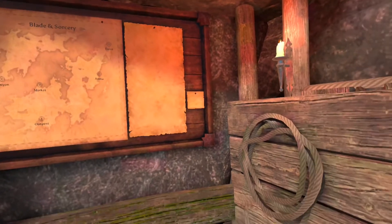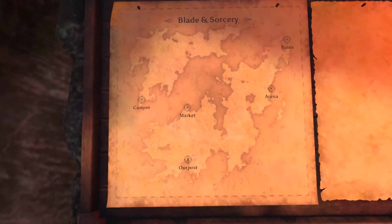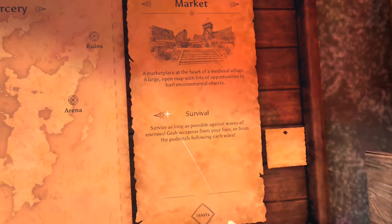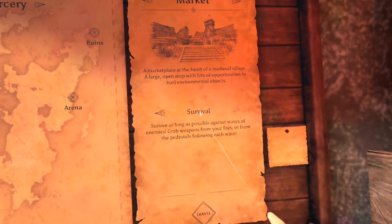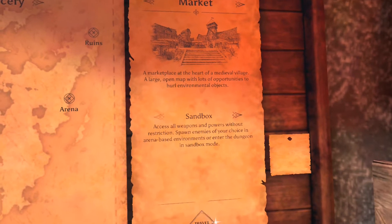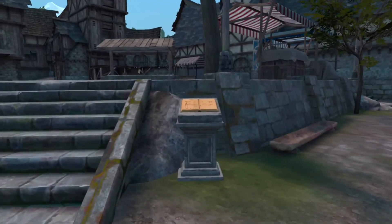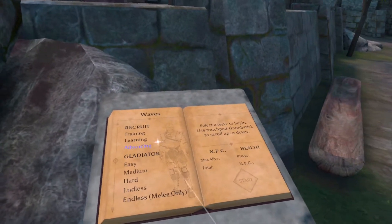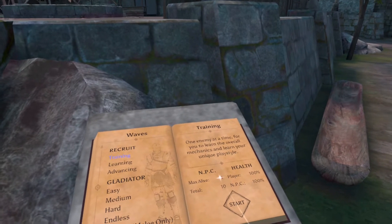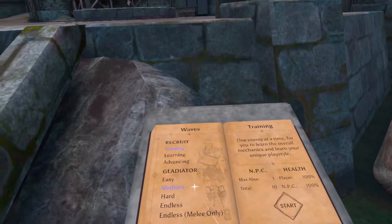Alright, so now that we've got all that out of the way, I'm going to show you guys a couple of new things that came out with the update. We're going to go to my favorite place, the market. You can see that you still have two different game types: Survival, which is just wave after wave, or Sandbox where you select your weapons and enemies of your choice. When you select a wave, it'll tell you how many enemies will be alive at one time, how many you will get total, your health, and their health.